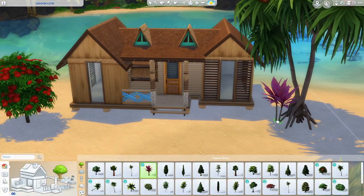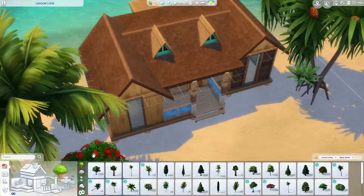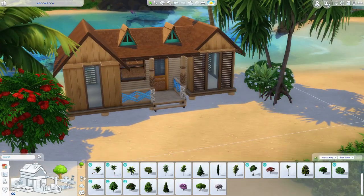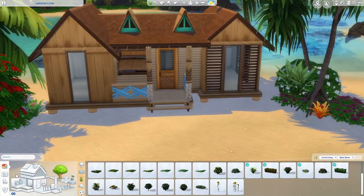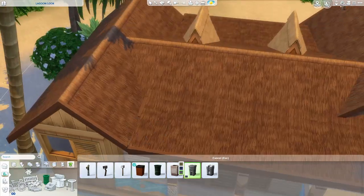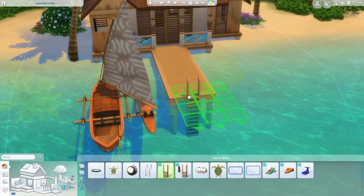It has been very challenging doing these starter homes. You only have 20,000 simoleons and the budget goes so, so quickly. I actually did a lot of plants and trees in this one so it went so quick on trees, palm trees, and all the little clutter. This is where I added the boat in and then I later had to remove it to save money for the interior.